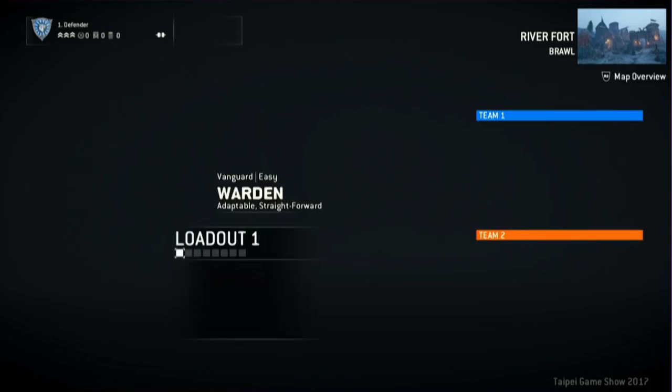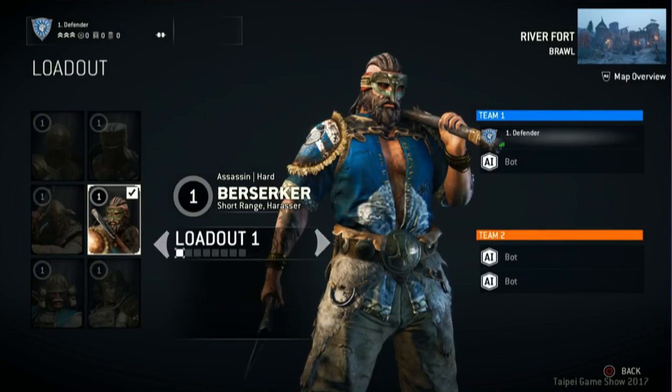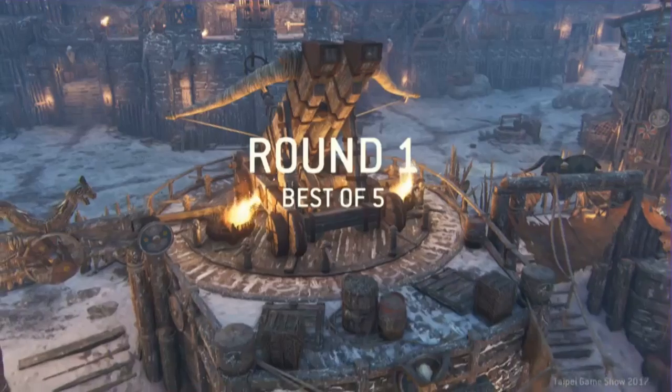The guard tells you where you're going to attack, but also block. If you're going to attack, you're going to attack from that direction. So it's also the target.